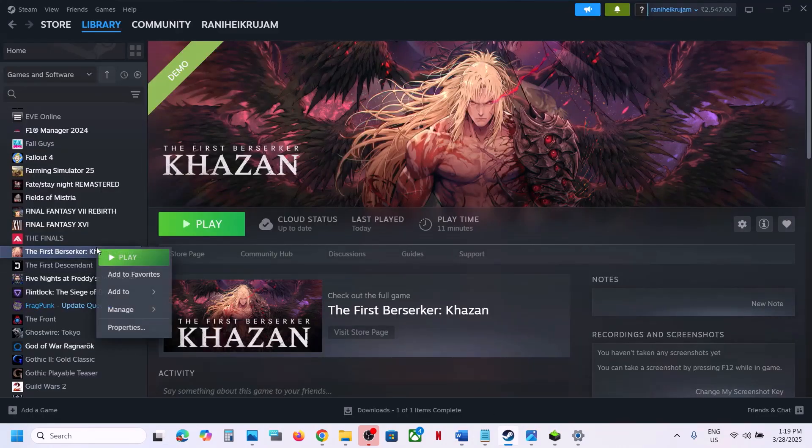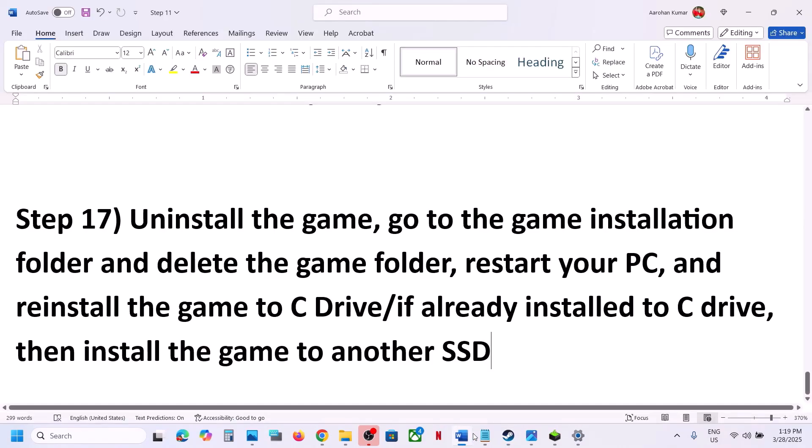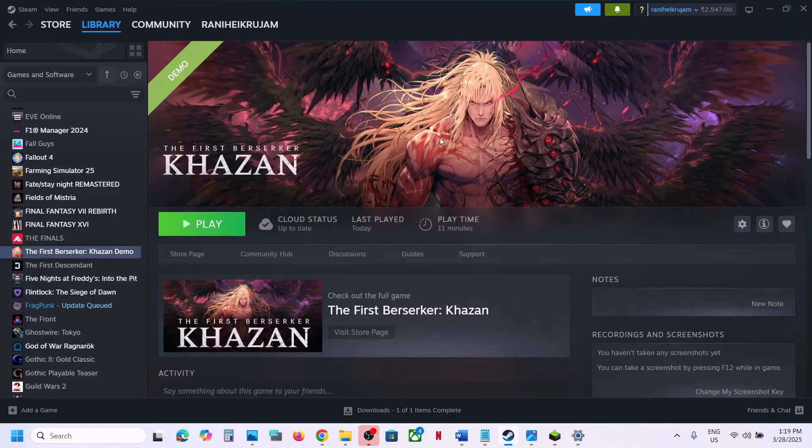The last step is to uninstall and reinstall the game to a different drive. If nothing is working, right-click on the game, select Manage, and click Uninstall. After uninstalling, restart your computer, delete the game folder, and install the game to the C drive. If it was already on C drive, try installing to another SSD. One of the steps shown in this video should help you run the game successfully on your Windows computer. Thank you for watching — please like and subscribe.